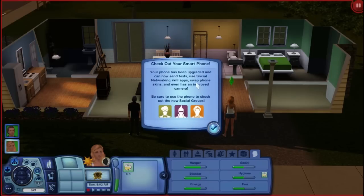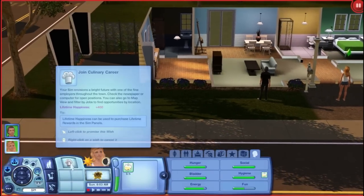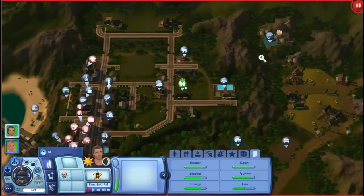Check out your smartphone — your phone has been upgraded and can now send texts, use social networking skill apps, swap phone skins, and even has an improved camera. Be sure to use the phone to check out the new social groups. So Scarlet wants to join the culinary career and Alexander wants to join the criminal career, so we're going to have them join their careers. That's always the first thing you do.